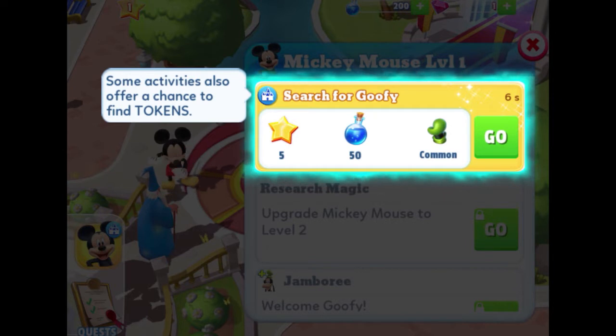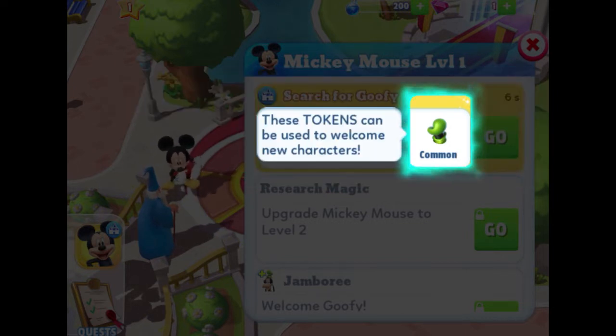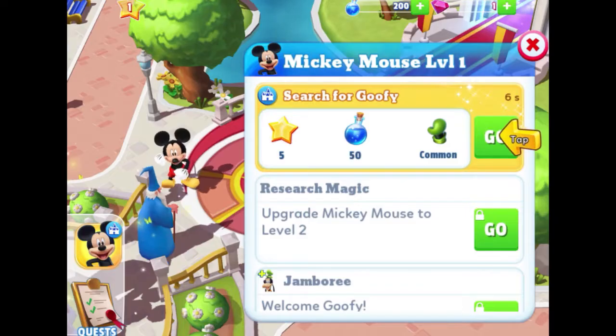Some activities also offer a chance to find tokens — I see a little Goofy hat icon; they're calling that a token, and it's a common token. This search for Goofy is only going to take six seconds. Let's press Go. Oh — these tokens can be used to welcome new characters! That does ring a bell.